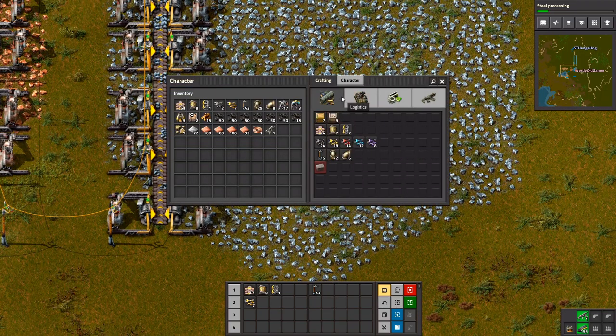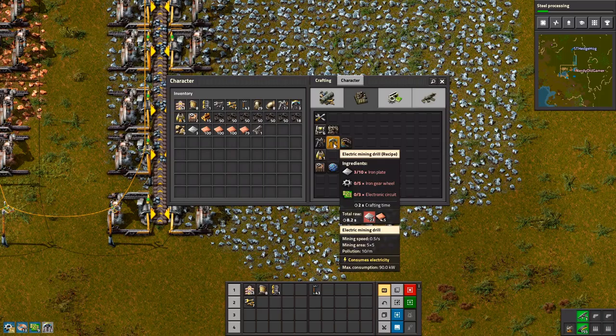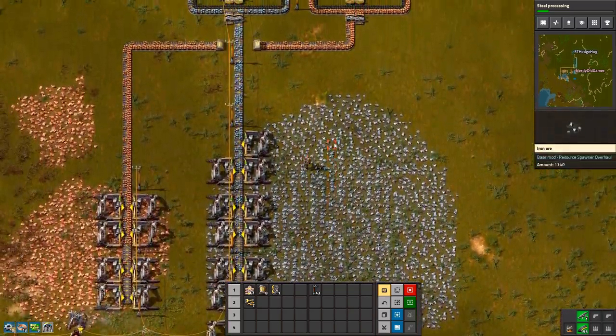If you build the inserters right next to the belts, then we can actually do green circuits off that as well. I'll build them just above, and we can go from there when needed.